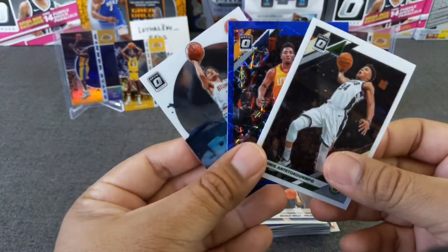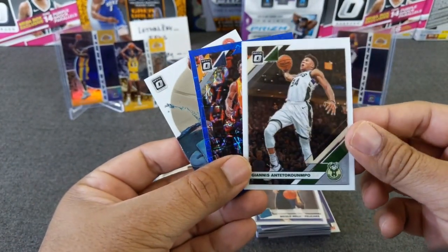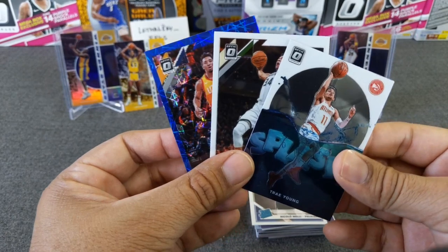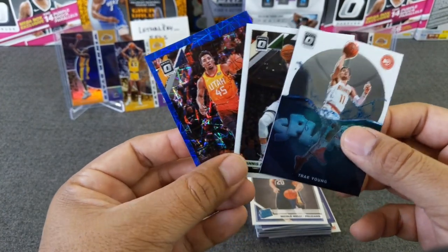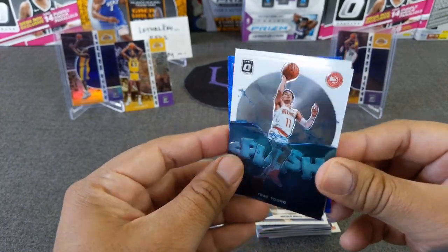For the giveaway for this video — yes, winner gets all three. Giannis base, the Donovan Mitchell Blue Velocity, and the Trae Young Splash. All you have to do is be a subscriber, comment, and you're in. Make sure that you mention that you want the cards — you can mention one of the cards, all three, or just say you'll take any card. And you're in.